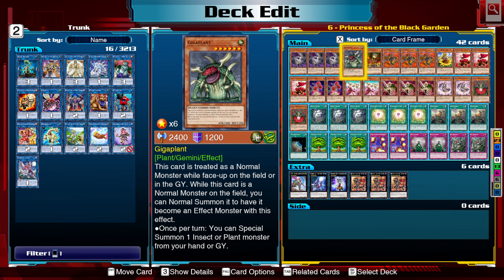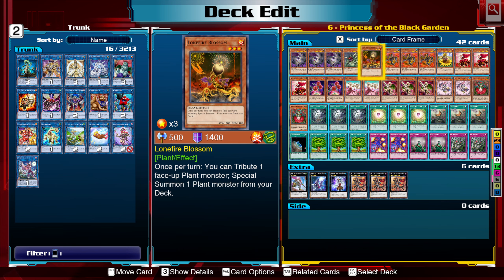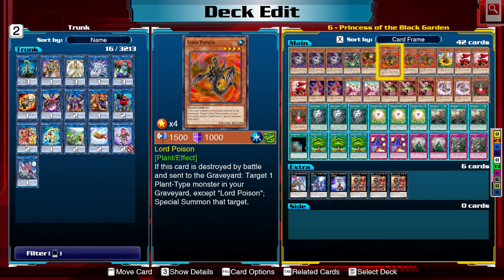We have Giga Plant — the Gemini monster you'll go about using, where once its effect goes off it can special summon a plant-type monster from your hand or graveyard. It also says insect, but nobody really has ever used it for that. Blown Fire Blossom can tribute itself and get into a plant-type monster from your deck. Lord Poison, destroyed by battle, gets you a plant-type monster from your graveyard and special summons it.